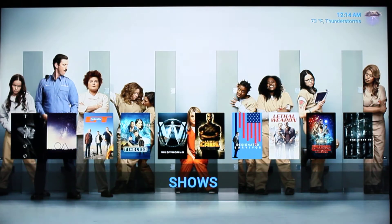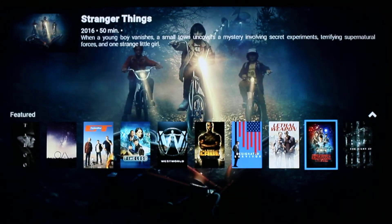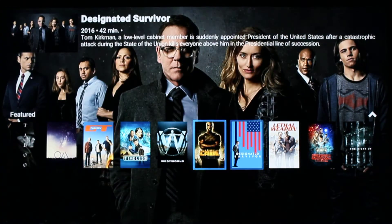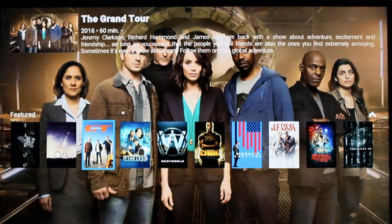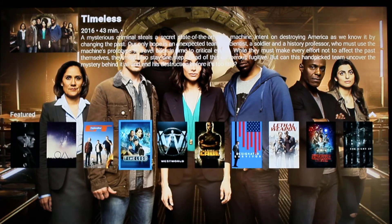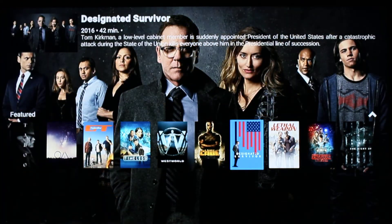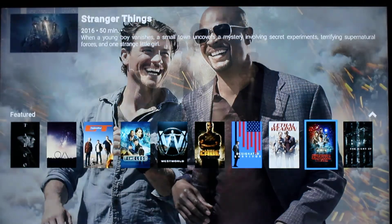Over to the right, we have the Television Show section. Again, I'm using the small poster widgets, and above each show, you can actually get a description as you scroll through.